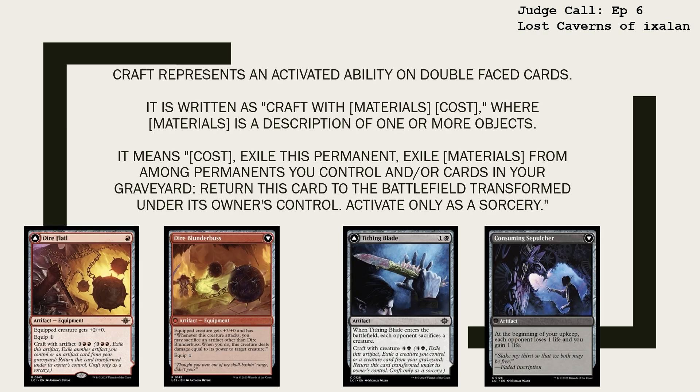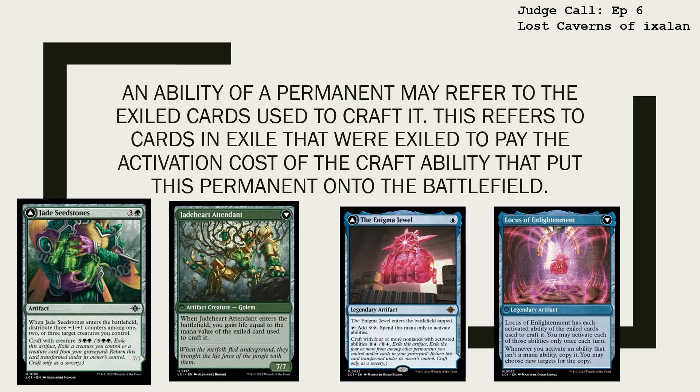From turning traps into vehicles or a tree stump into a defender, the explorers of Ixalan are ready to craft any tools they need on their adventure. Craft represents an activated ability on double-faced cards. It is written as "Craft with [Materials] [Cost]", where Materials is a description of one or more objects. It means: Cost — Exile this permanent. Exile materials from among permanents you control and/or cards in your graveyard. Return this card to the battlefield transformed under its owner's control. Activate only as a sorcery.